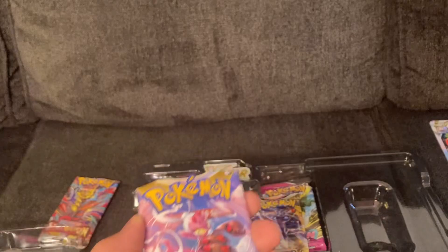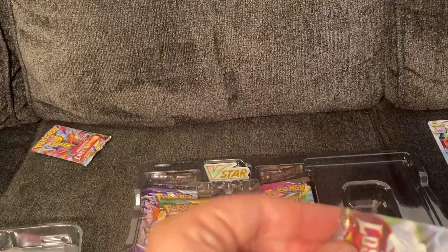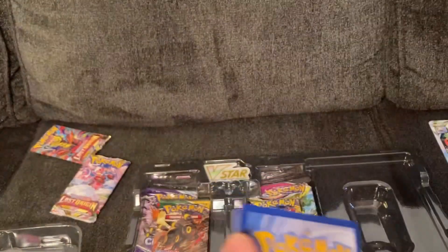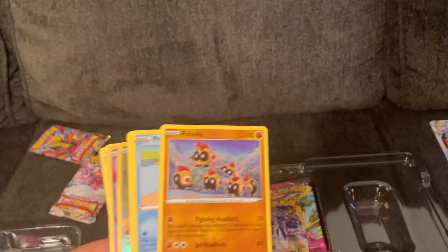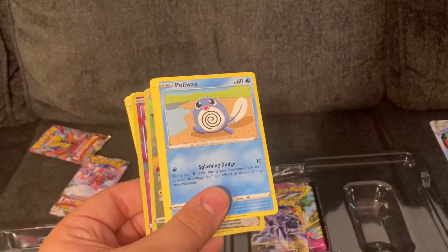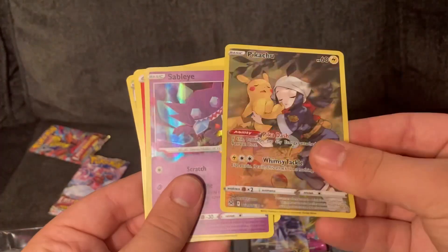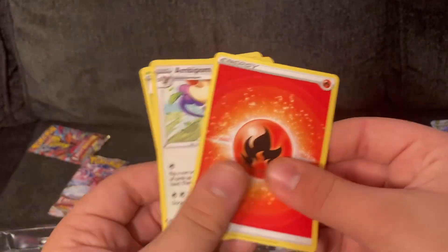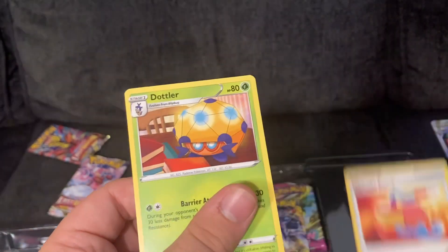The Lost Origin Sword and Shield one — this one was also Lost Origin. Another card, Rhydon, Bronzor, another Phalanx, a Poliwag, a Snover, a Shiny Pikachu, and a Shiny Sableye — that's nice. An Energy Card, an Aipom, Damage Pump, and a Dahtler.